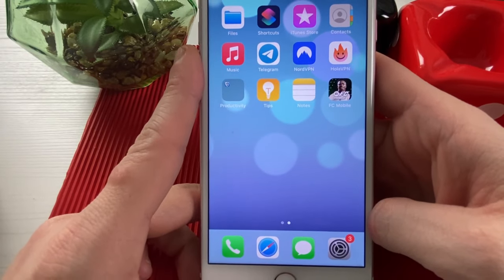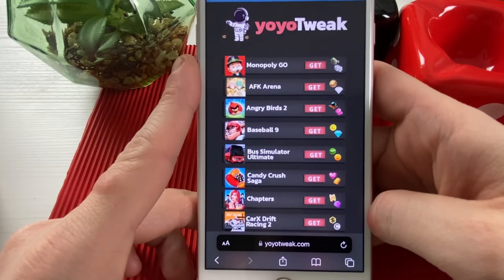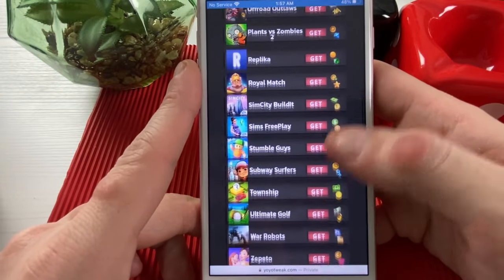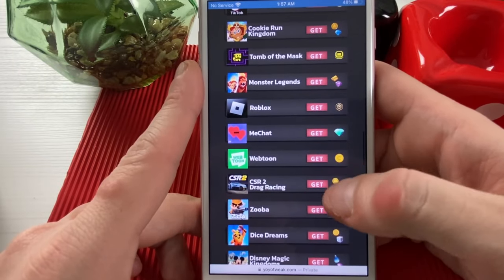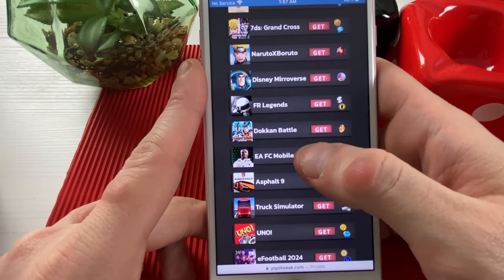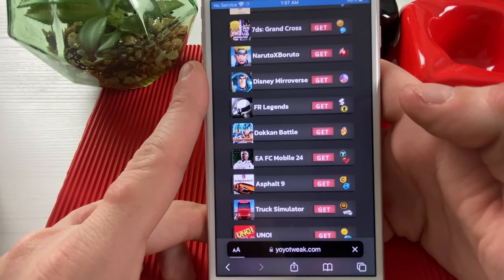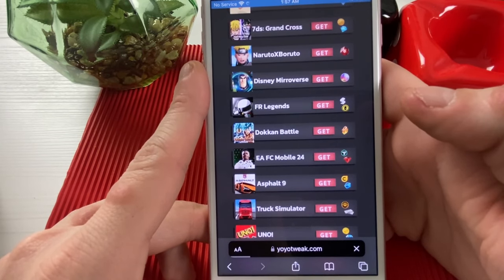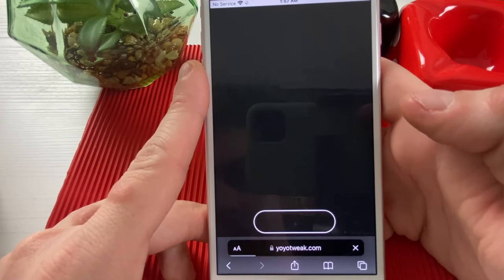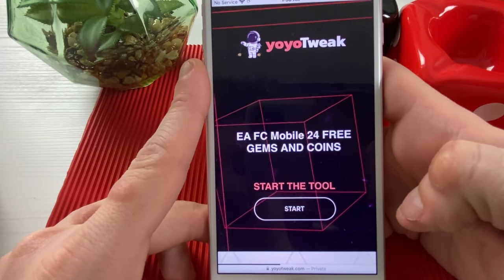Okay guys, continuing to the next part — we'll use your browser; I'll go on Safari. Here we are on this website — it's a cool-looking website. What we need to do is simply find the EA FC Mobile part where we will receive our FC points, gems, and coins. There are a bunch of other options here — do not go for other games, we will need to find EA FC Mobile 24. Click on 'Get' and we will be redirected to the next part where we will need to fill in some information in order to receive the FC points, gems, and coins.